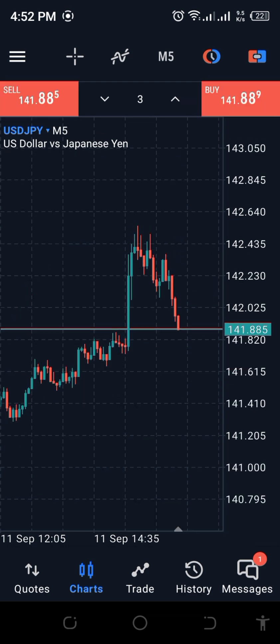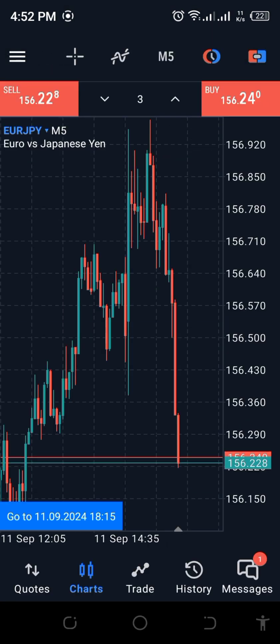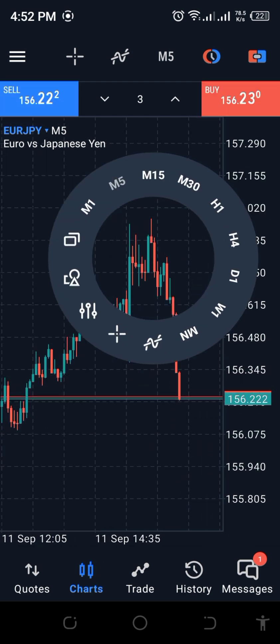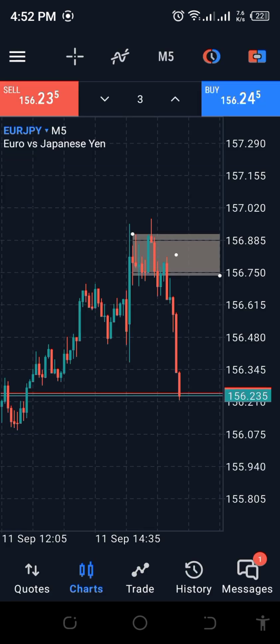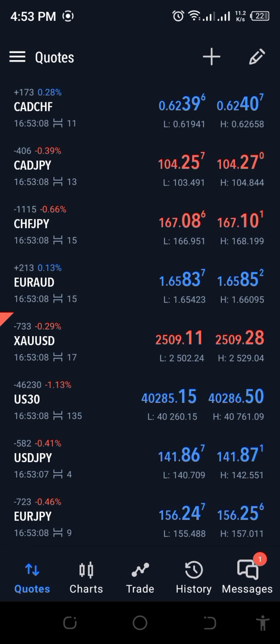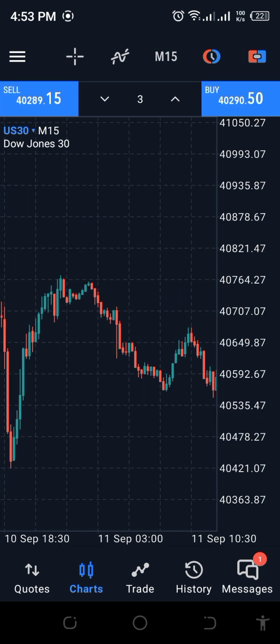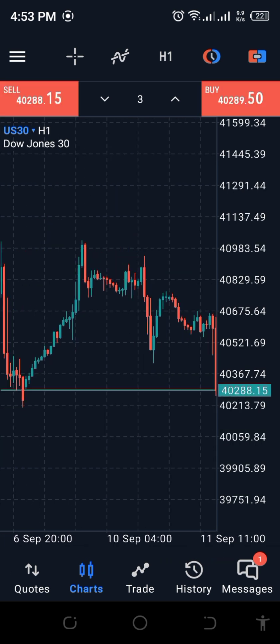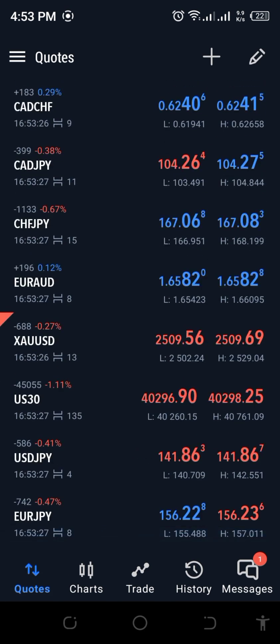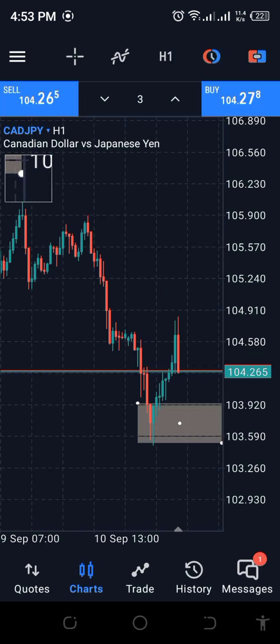We have USDJPY as well, so let's check that on the five-minute chart. We don't have anything there, so let's try USDJPY. When you save the trade, just leave it to play out. You can see here they had that order block, tapped into it, and the market just dived down. Let's check US30 — I wouldn't normally recommend trading it, but since we're doing this challenge we'll look for a setup. You can see the order block here and the market is coming towards it.